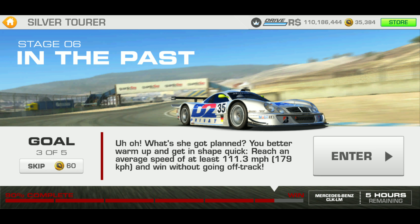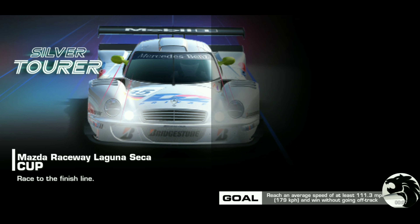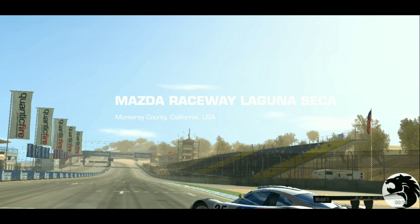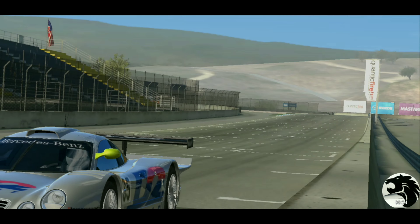Moving on to goal three. We got an average speed goal without going off track. Target number is 179 kph. And we got two laps to do it. And looks like, even though it says it was a cup, it's gonna be a single car average speed.